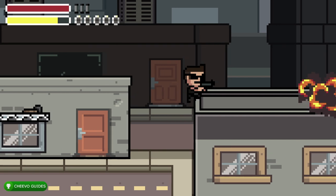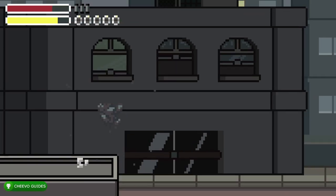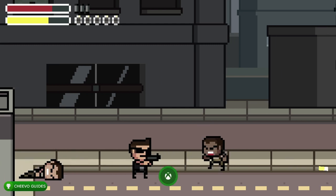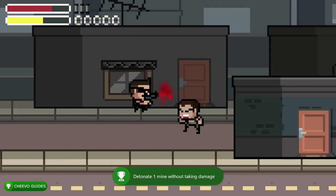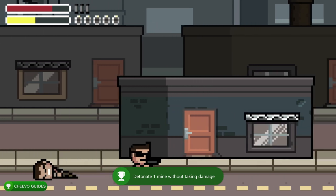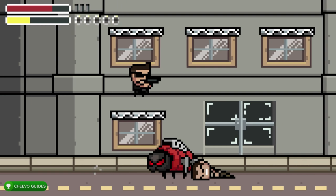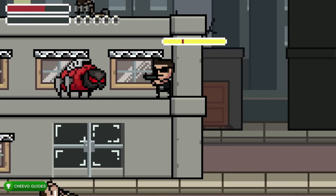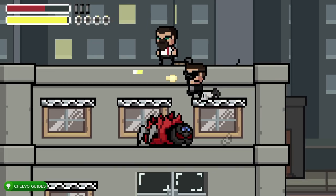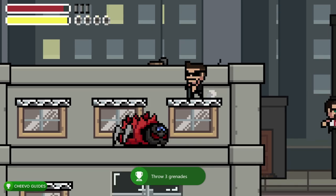This works with most achievements. For example, there are achievements for setting off mines without getting hurt — just walk close enough to activate the mine, then walk away. It will explode without hurting you and that counts toward your achievement. There are a few mine-related achievements; I think you need to dodge up to 12 total. You get an achievement for dodging your first one.